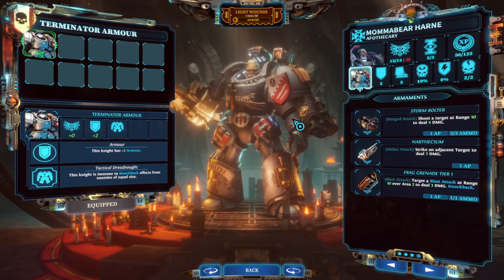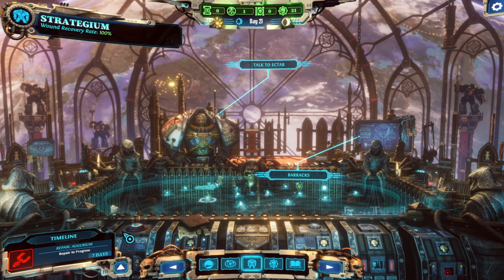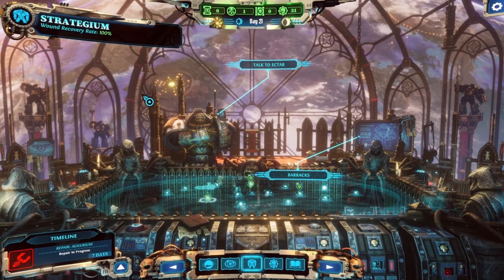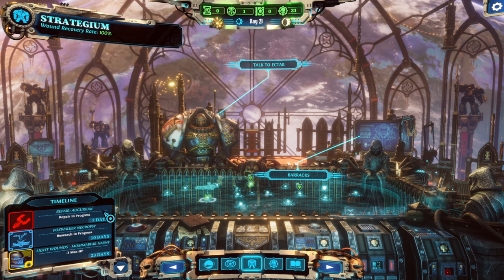I think having the extra two armor is pretty huge because it soaks up a lot of damage. Let's equip that — and they look more badass. Wound recovery time can be increased through certain apothecarian upgrades in the Manufactorum. We're currently working on the Augurium, the Poxwalker Necropsy, and the healing.